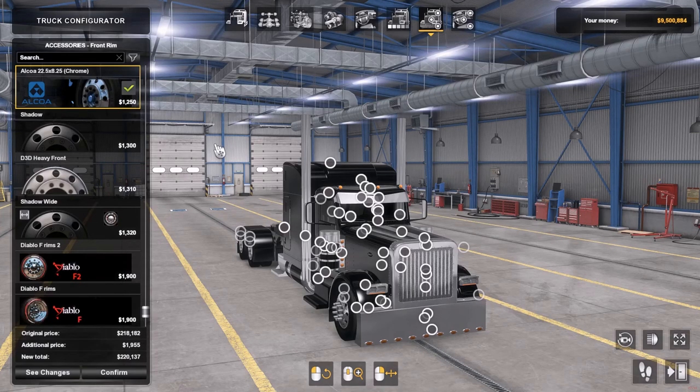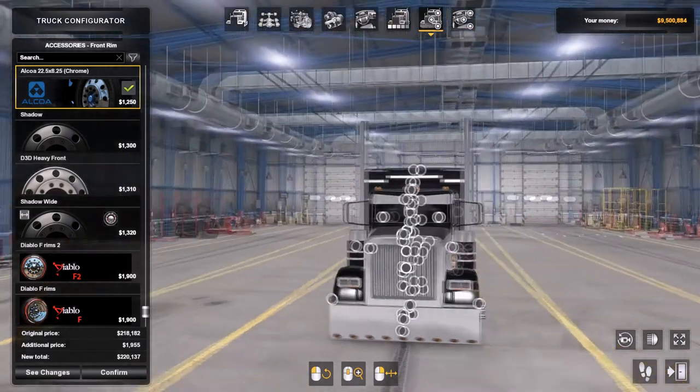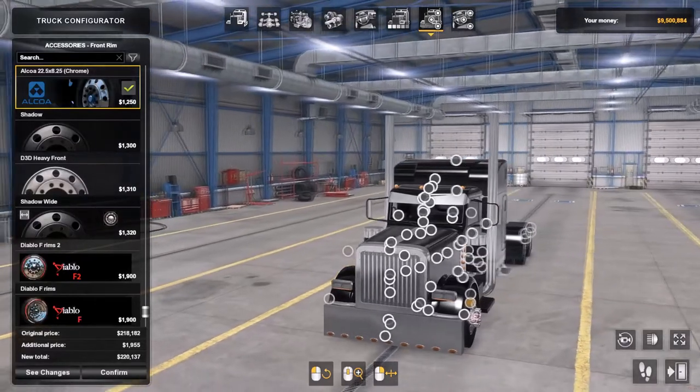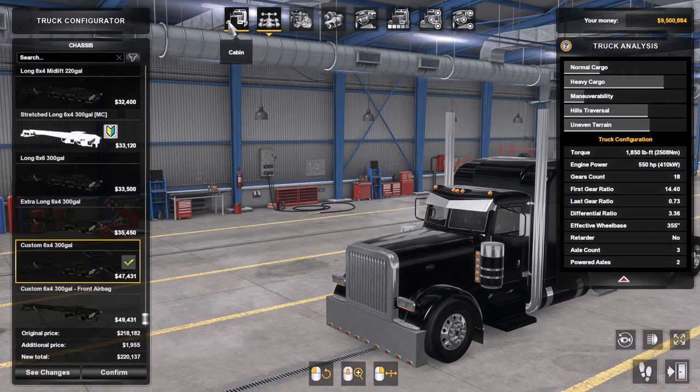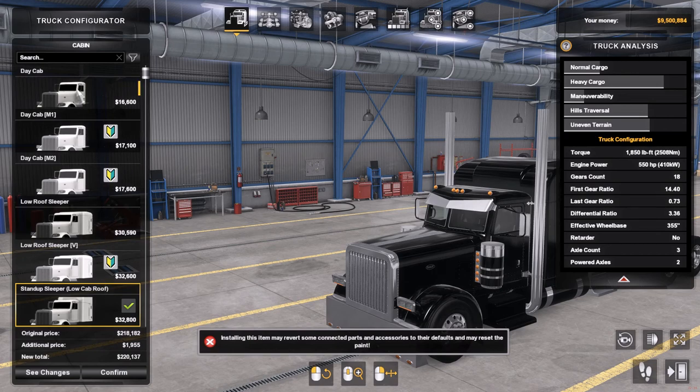This is a look at the Peterbilt 389 Roland. Here it is, got lots of options, lots of different chassis, have different kinds of sleepers.